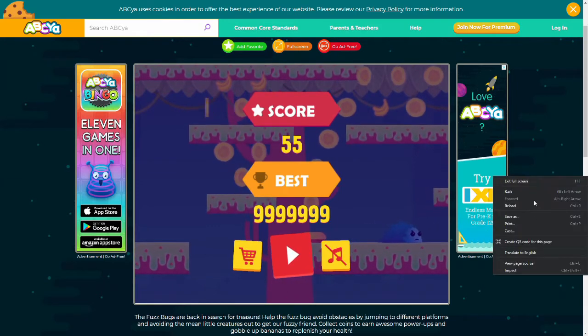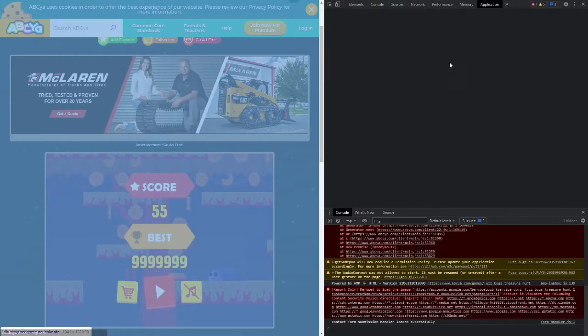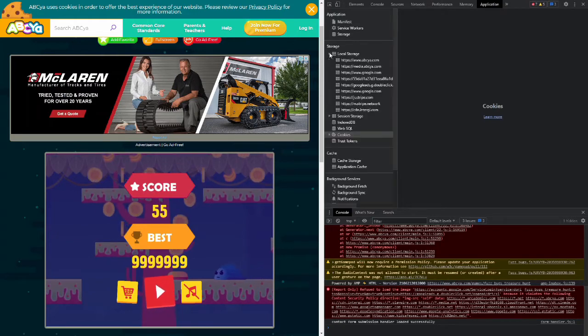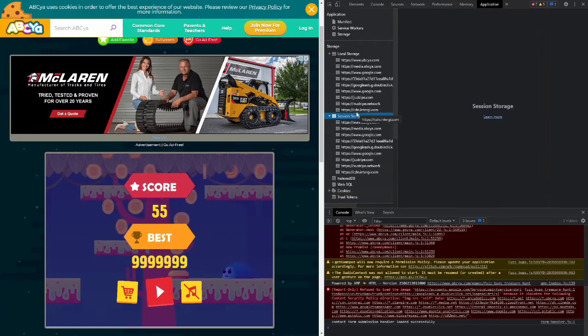It's pretty fun — you can just click Inspect, go to Application, and you can see there's cookies, there's also local storage and session storage. I'll put a video in the description if you want to learn more about these different storage types.